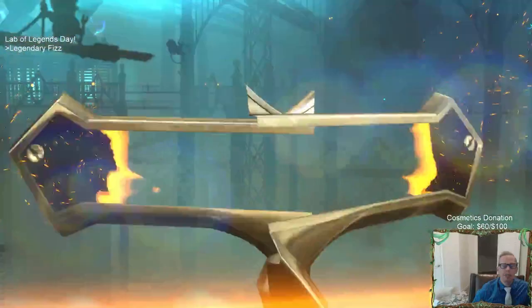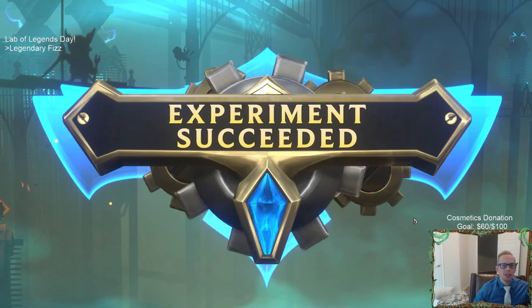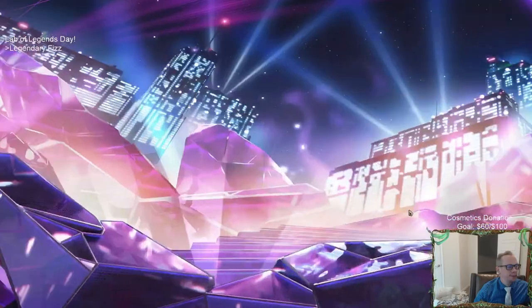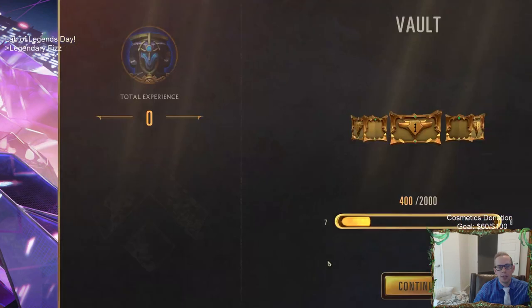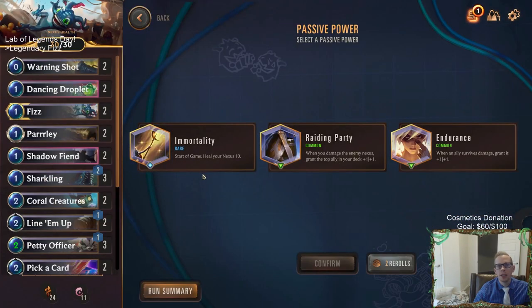We're heading over to Piltover and Zaun with Victor now. We got a new power. Both of our powers so far are amazing. The options are: when an ally survives damage grant it plus one plus one, or when you damage the enemy nexus grant the top ally of your deck plus one plus one. None of these are that good - I'd rather have Endurance. This is where I like using re-rolls. Let's go ahead and use a re-roll.